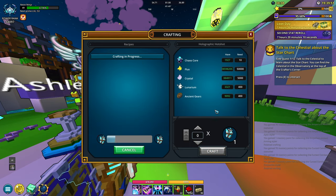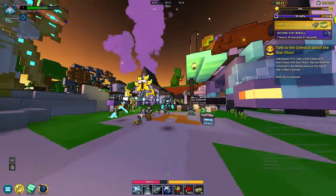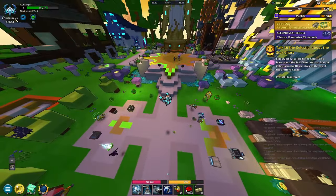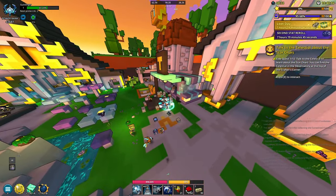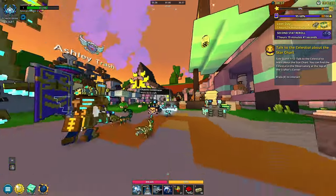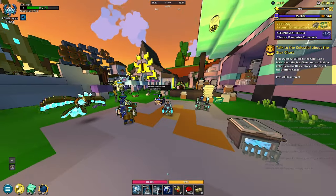Next we have the Gunslinger costume, which needs some crystals and other resources. Throwing it all on — it looks similar to his other costumes honestly. The VFX are there, we get his ultimate, but there isn't really much going on. There are better costumes for Gunslinger. His face kind of looks like a penguin or a bird in an astronaut suit.